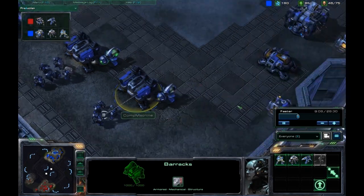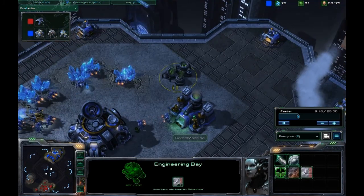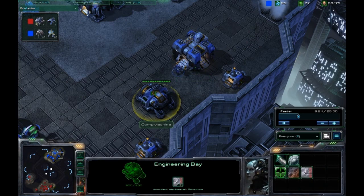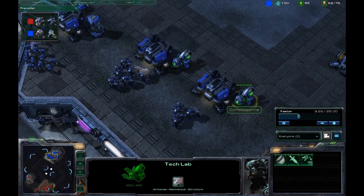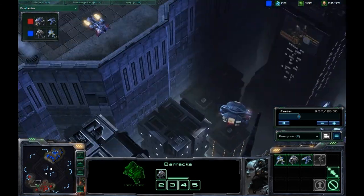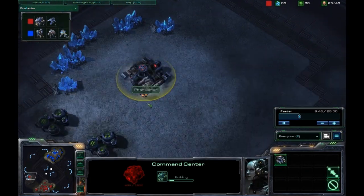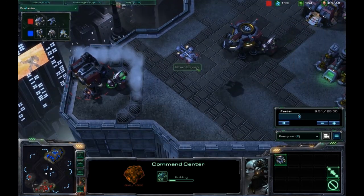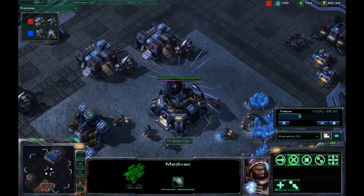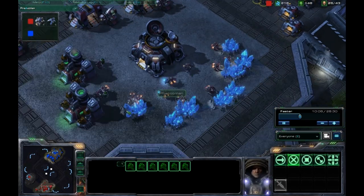I'm constantly pumping out marines and marauders on my side and my force is getting a lot bigger than his. I am getting up a factory and I put an engineering bay down — the factory just finished. Photoman is going to expand right now. That's probably what the medevac was for, just to get that SCV over there. I don't know why he couldn't have just built a command center and flown it over — it would have saved him 100 minerals from a medevac that isn't really doing anything. I do a scanner sweep and there's really nothing to see — he has six marines and it's not a very sizable force at all.